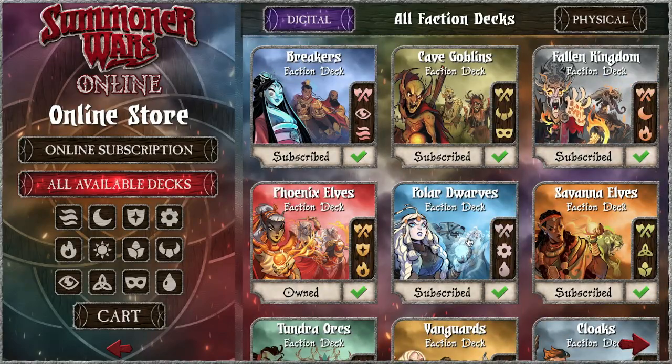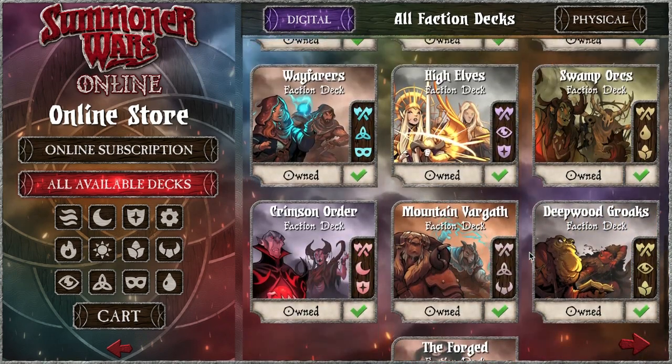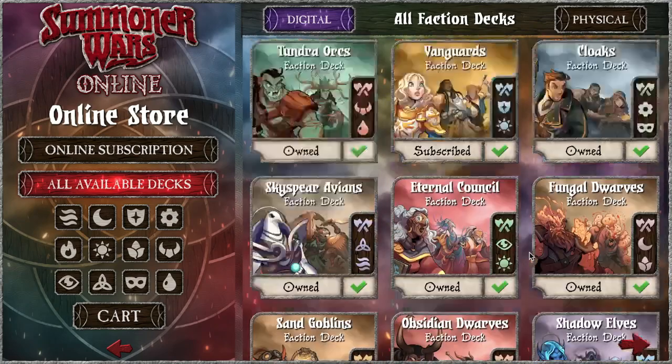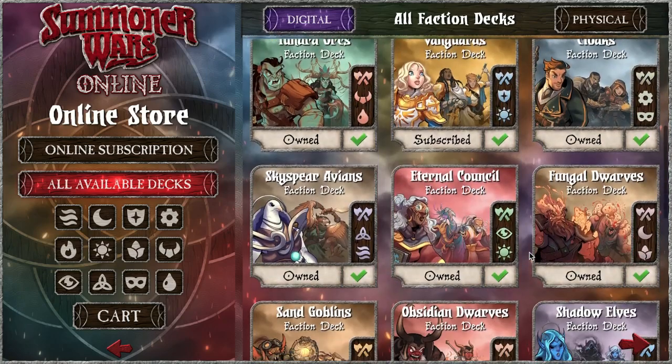You can sort of do that with any of them — you can see how the two symbols thematically create the faction and what it's about, which is super cool in Summoner Wars. Some decks fit their symbols a little more than others, but honestly every deck we've seen is very strong thematically in why they are those two symbols.